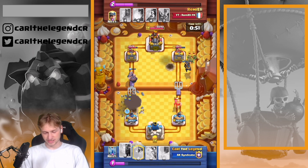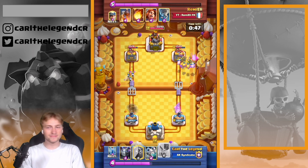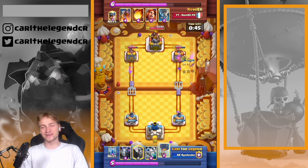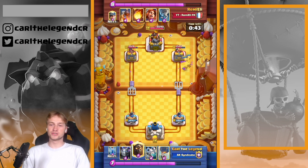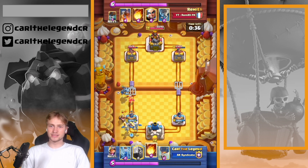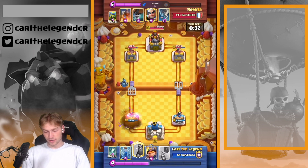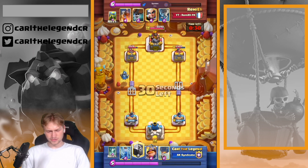Why not just get in with the Mighty Miner and use the Fireball against his Magic Archer — also to get chip damage onto the right lane, because that tower was already a lot lower. I went in with the next Mega Minion and Drakes. You can see the big problem when your opponent doesn't have the Tombstone in hand.